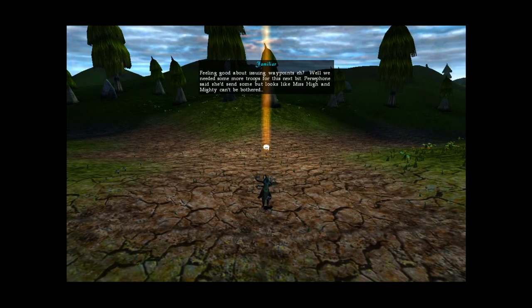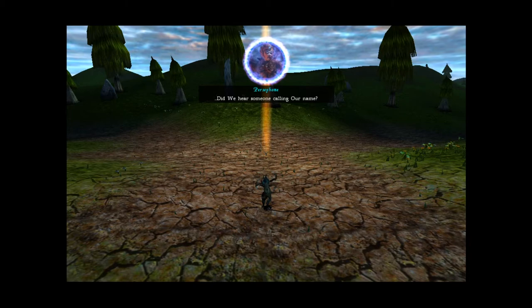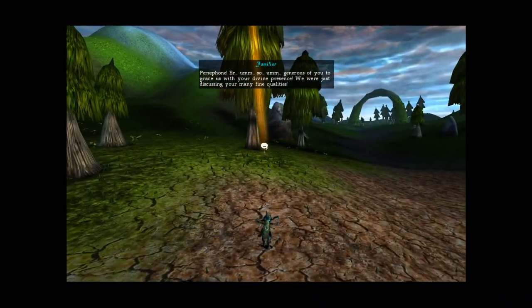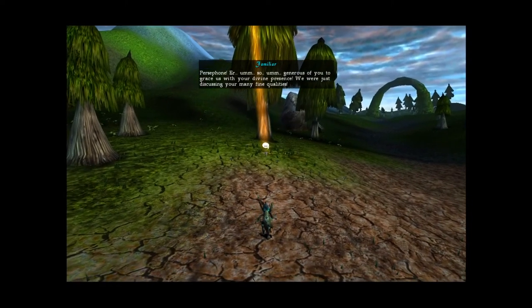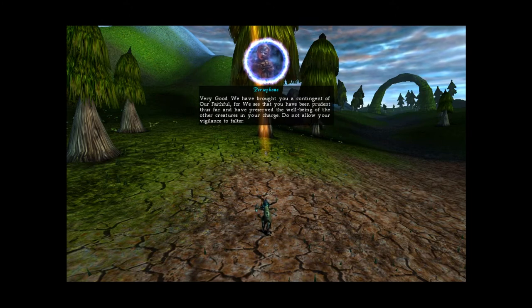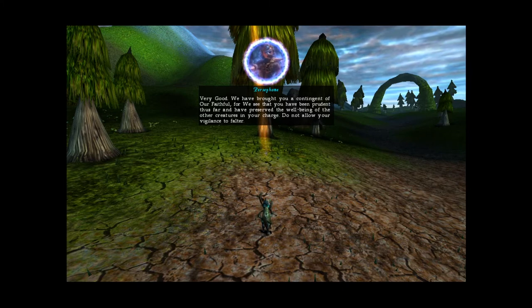Feeling good about issuing waypoints? We needed some more troops for this next bit. Persephone said she'd send some — looks like Miss High and Mighty can't be bothered. We were just discussing your many fine qualities. We have brought you a contingent of our faithful, for we see that you have been prudent thus far and have preserved the well-being of the other creatures in your charge. Do not allow your vigilance to falter.